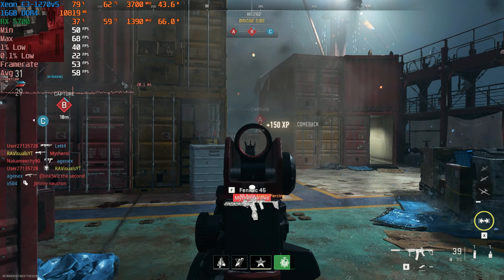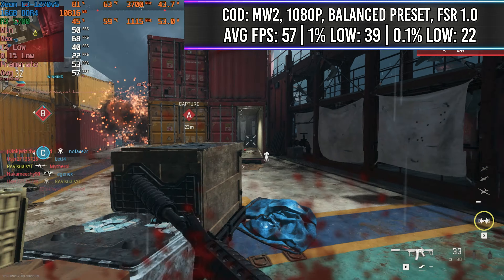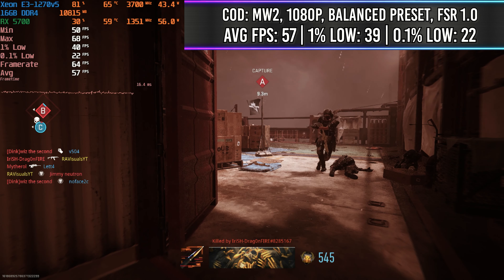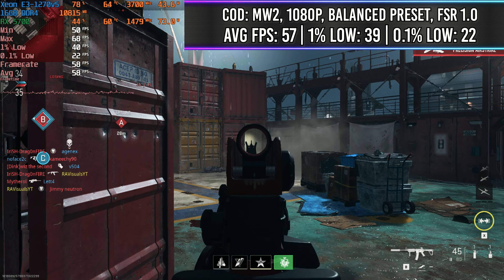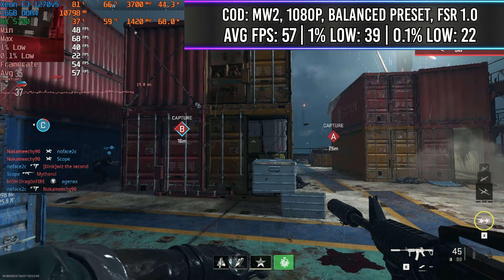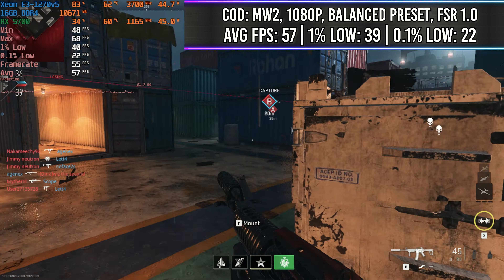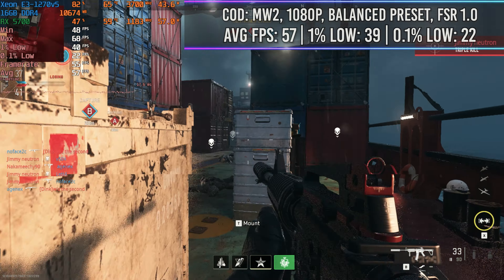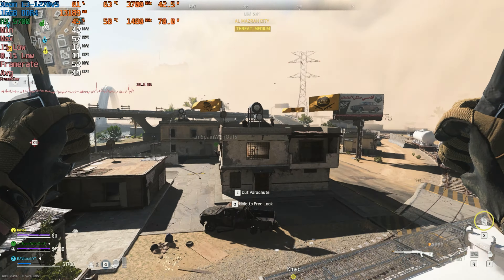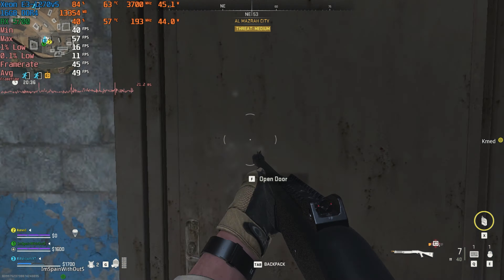We're going to start this off with COD Modern Warfare 2 running at 1080p on the balanced preset. I ran this with FSR and other upscalers on, but it didn't really seem to matter because we are actually super highly CPU bound here. As you can see in the top left corner, it's using a lot more of the CPU than the GPU, which it should not be doing in this game — and because of that we're losing quite a few frames. We were barely able to get 57 FPS in multiplayer, and moving over to Warzone or DMZ on Almazara, you lose about 10 FPS. It's pretty consistent across the board, but it's only this game — the benchmarks are going to get better.